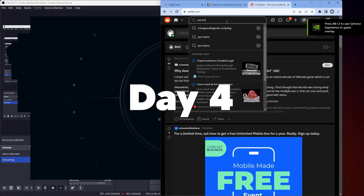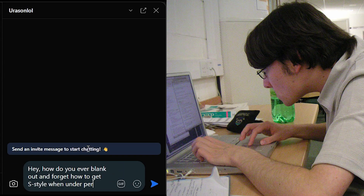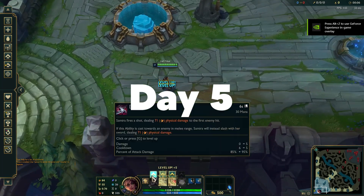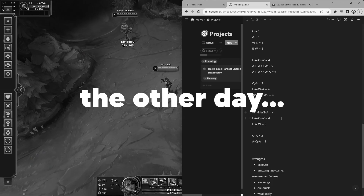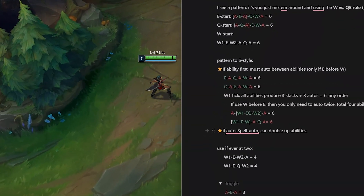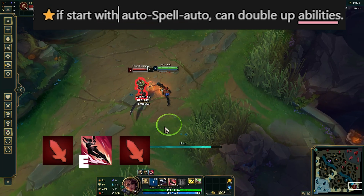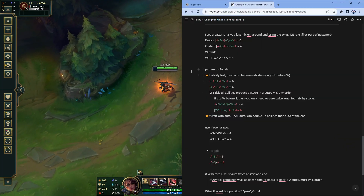So I needed someone else's ideas. I went to the r/SamiraMain subreddit and looked for a credible Samira player. While I waited for a potential response, I was still going to find my own solution. I had extracted some combos from day 3 and attempted to identify any patterns that could finally make it easier for me to combo S during a fight — which I did. Then I tried the second pattern I noticed: ability, auto, ability, E, auto.